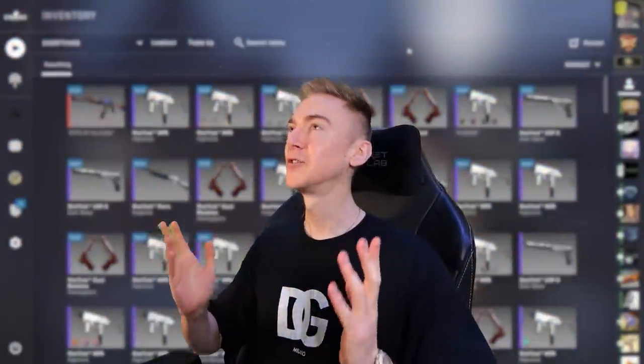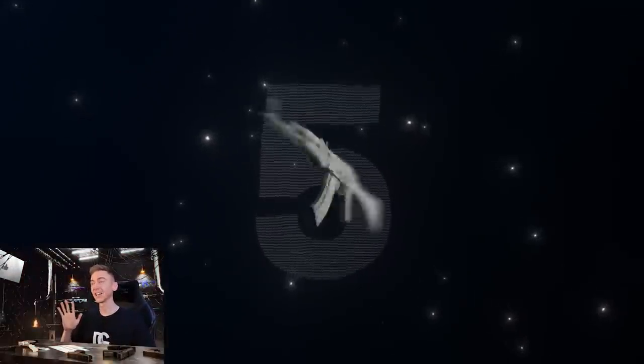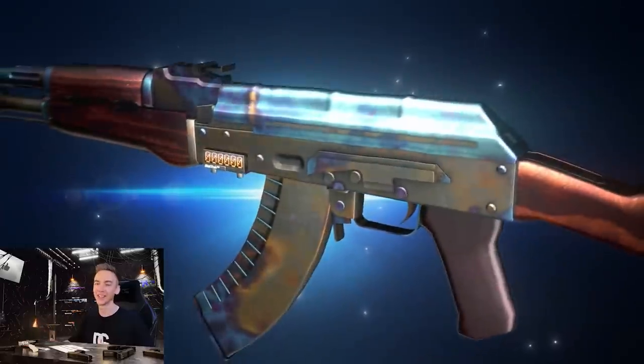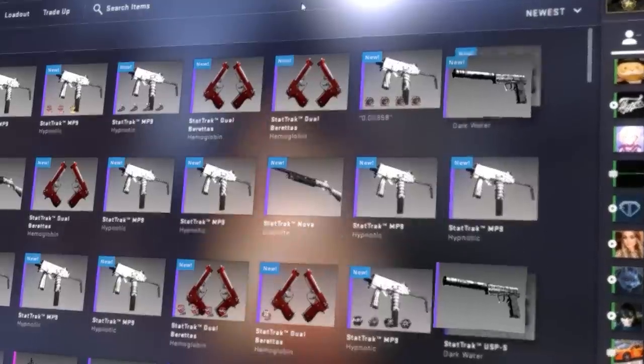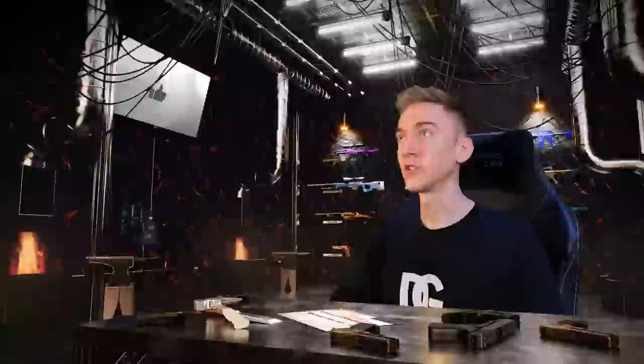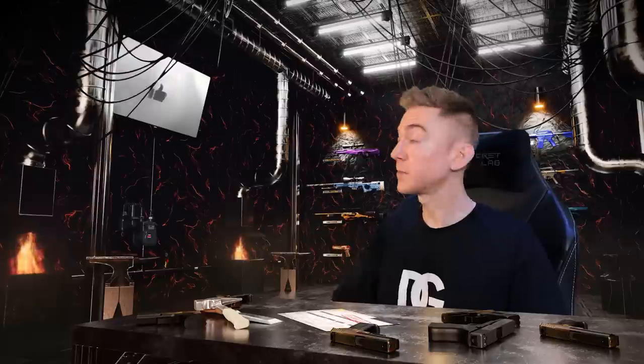Welcome back to the forge! Today we have plans to craft some unbelievably epic number one flow skins. First up, we have five attempts at a stat track factory new AK-47 case hardened blue gem. I've discovered it's a lot cheaper to only use two dark waters in the contract, and they can even be field tested if everything else is factory new.